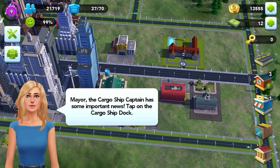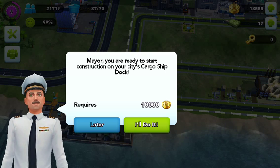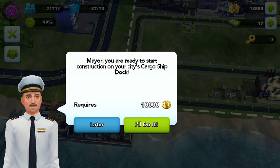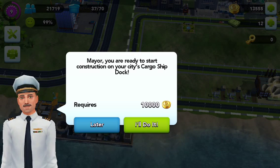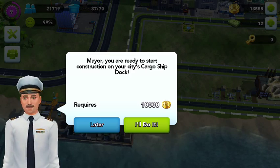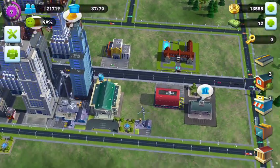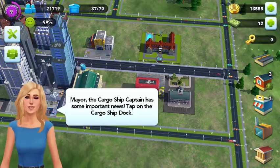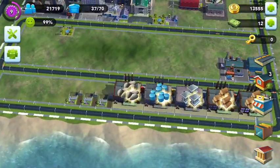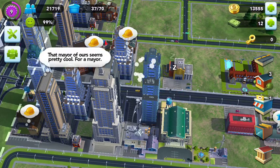Let's read this. 'Mayor, the cargo ship captain has some important news. Tap on the cargo ship dock.' Mayor, you are ready to start construction on your city's cargo ship dock — requires $10,000. I'll do it later, just kidding — later. We want to do that much later when we can actually get it taken care of, because I'm saving up for that sewage, which costs around $32,000.